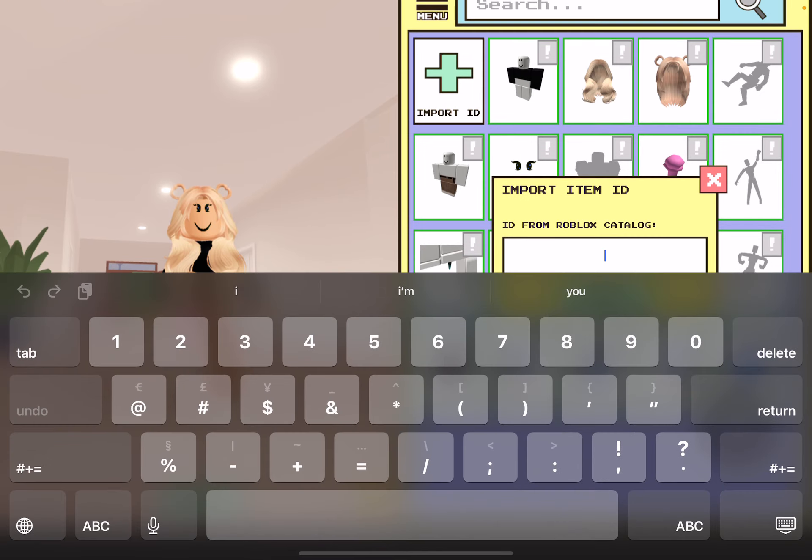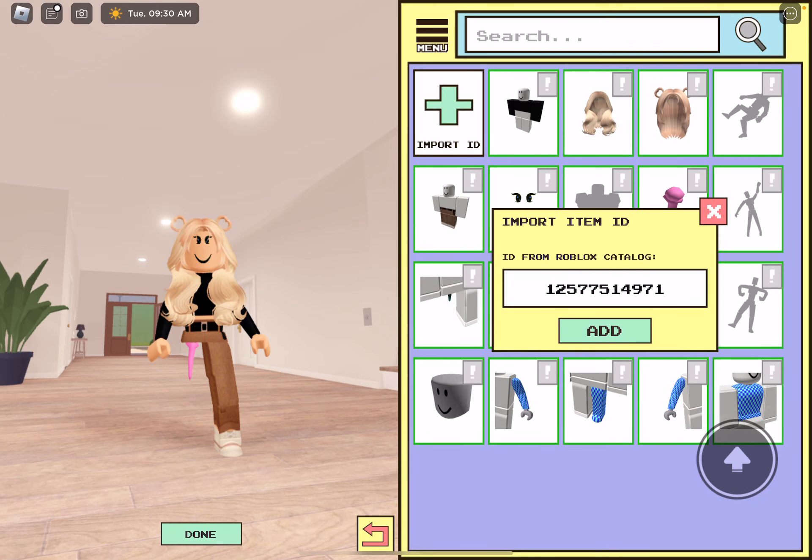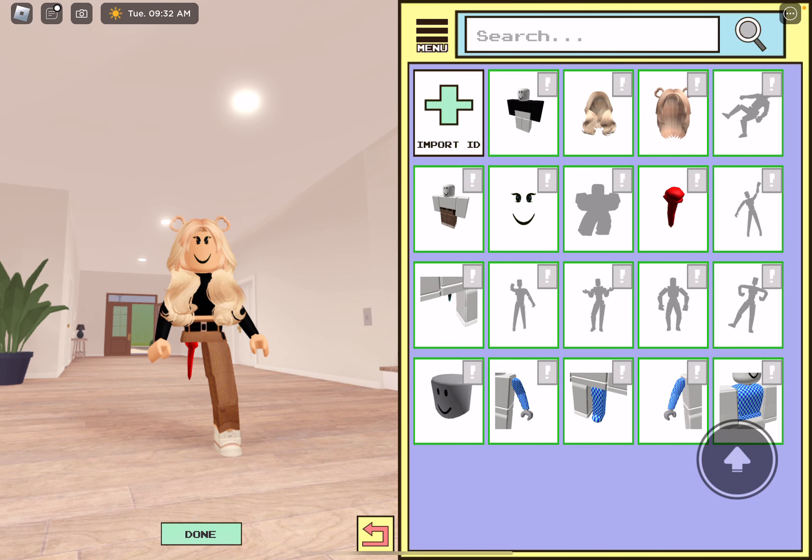Go back to equipped, import ID. The next one — you can choose whatever outfit you want to match it with, obviously. The code is 1271254971. This one's the red one.